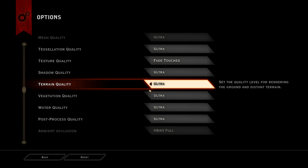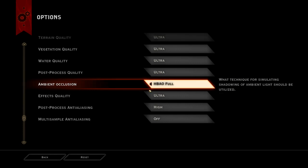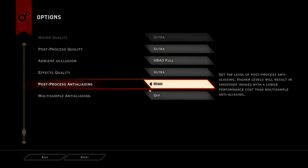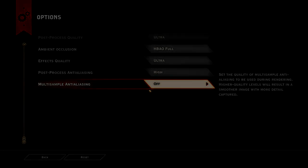Shadow quality — Ultra. Terrain quality, vegetation, water, post-processing. Post-processing is something I'd like to see broken down into separate options, because it has depth of field and motion blur all bundled into the same option. Motion blur is not something I'm a big fan of; depth of field would be okay. Ambient occlusion — HBAO Full — looks pretty good. Effects quality — Ultra. Post-process anti-aliasing — I'm not sure exactly which anti-aliasing this is; they say it's a lower performance cost than multi-sample anti-aliasing, and it does look pretty good. I'm actually running MSAA off, because it did give me a significant boost in performance — as I saw in TotalBiscuit's port report — and I'm a lot happier with the consistent frame rate I'm getting up around 100 FPS with MSAA turned off.